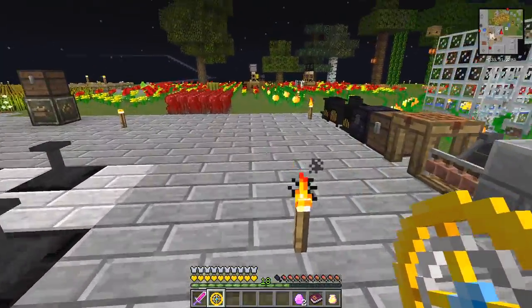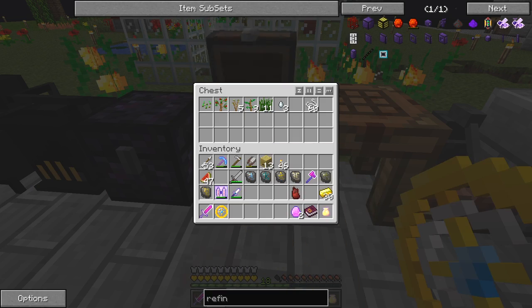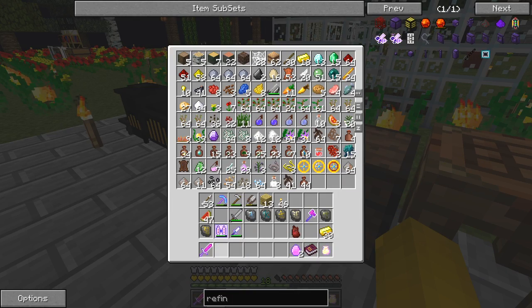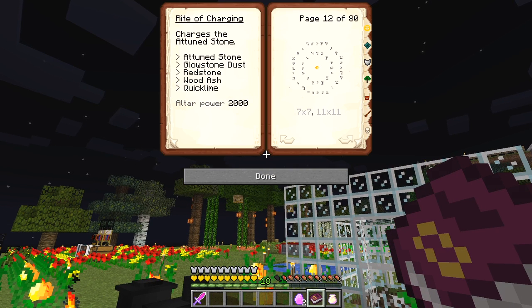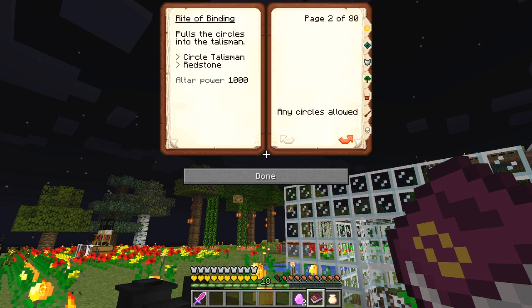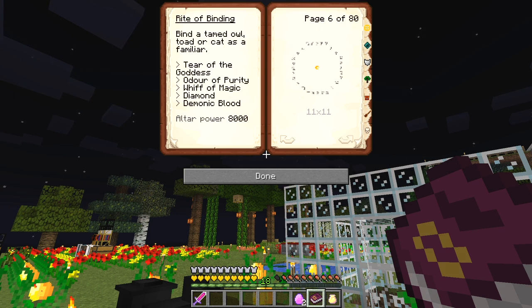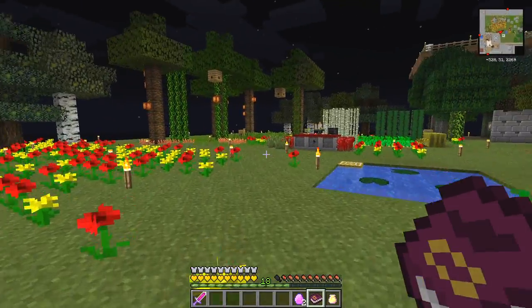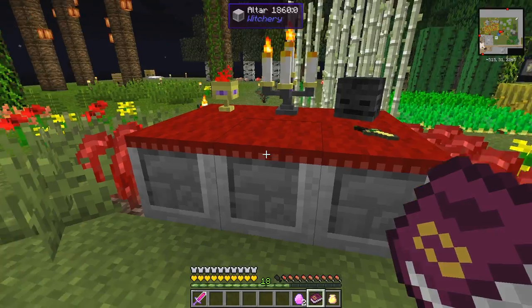The next part of what I want to do is to bind a tame owl. Unfortunately I can't do that today because I don't have enough altar power. Let's have a look at the book again - the Rite of Binding is reasonably early on. A tame owl requires an altar power of 8,000. Between now and the next episode I've got to make this altar increase its power as much as possible.